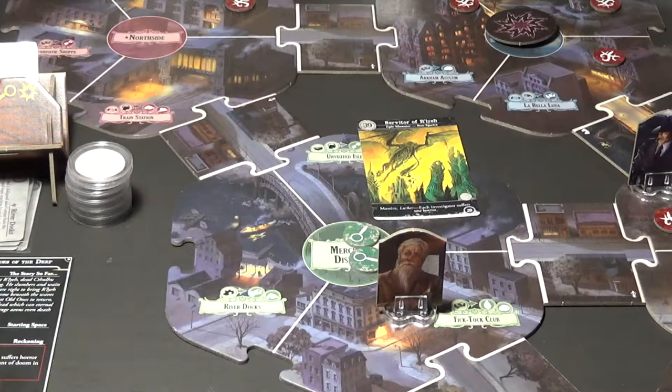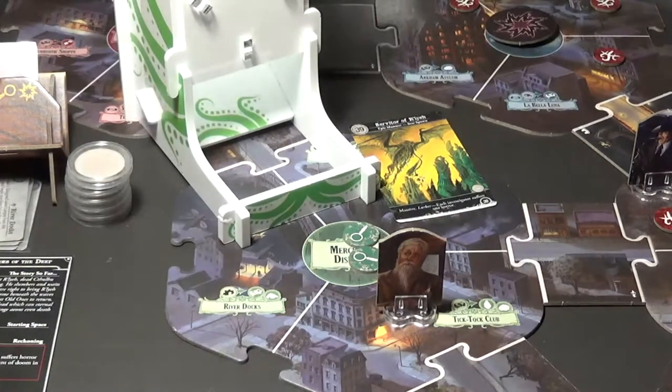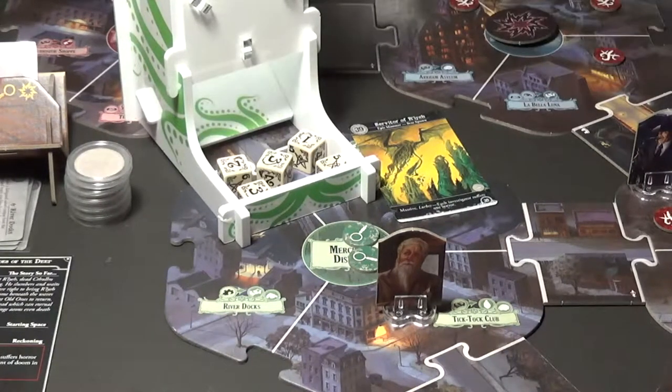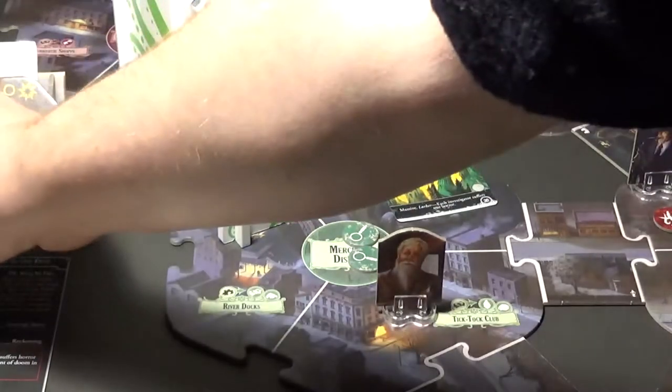First thing Norman's gonna do is he's gonna try to research - actually let's try to ward - no, he's gonna do a research. He's got four observation with his focus token plus one for his magnifying glass giving him five dice.